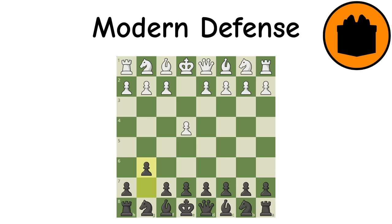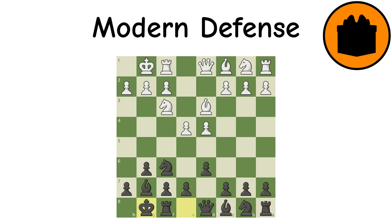Modern Defense: This defense makes its intentions clear — to develop the bishop to G7 and capture the long diagonal, develop the knight, and castle. This guarantees safety early on, which is a nice tradeoff for letting white have more space. This one is great for people who often find themselves without a plan.